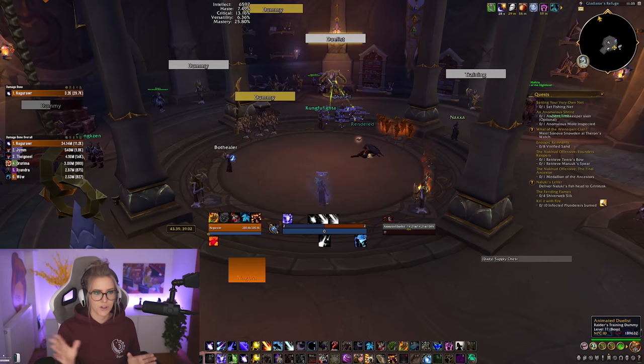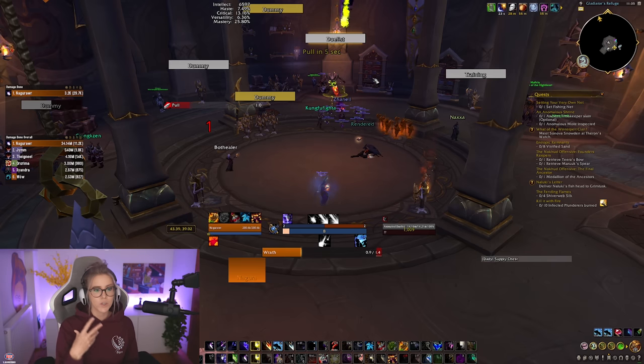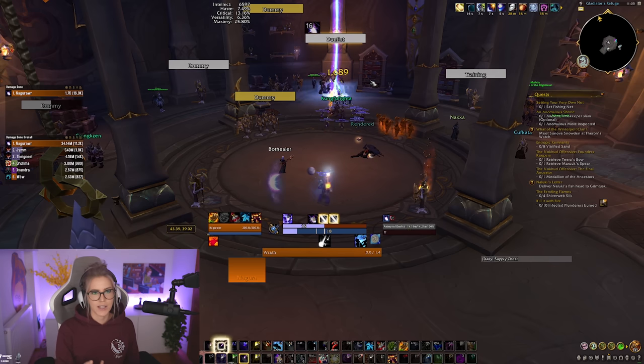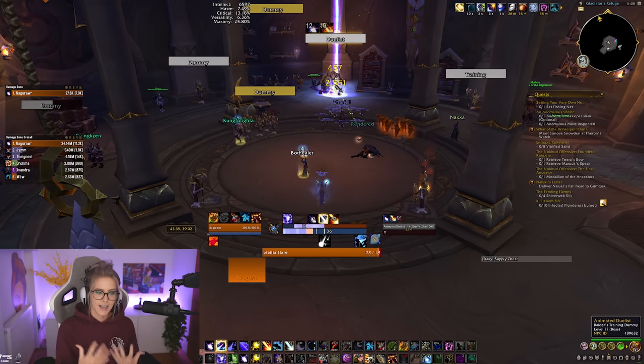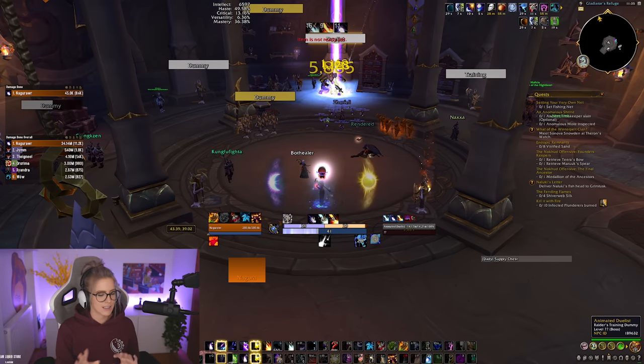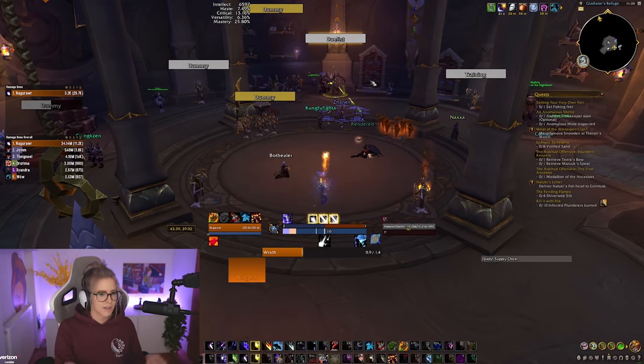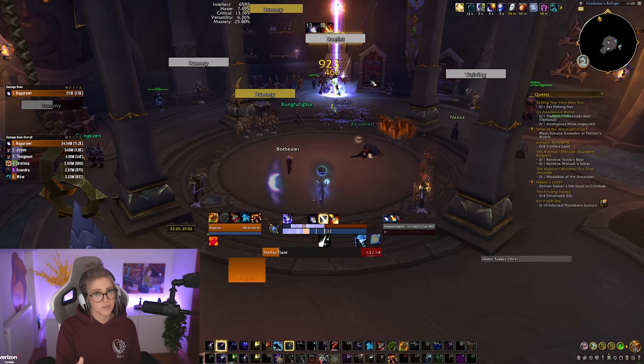Now let's quickly go over a single target opener — keep in mind this is without the 4-piece tier set bonus. Initially you cast two Wraths on the pull timer, because Wrath has a travel time and you can start casting at max range before the timer hits zero, even around two seconds before the boss is pulled. Once the boss is pulled, you apply Moonfire, Sunfire, and Stellar Flare. Then you immediately use your cooldowns — you don't have to be in an eclipse first. Press cooldowns as soon as dots are applied, then press Fury of Elune, then continue your normal rotation.